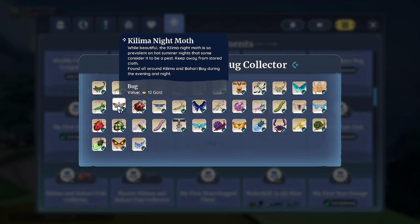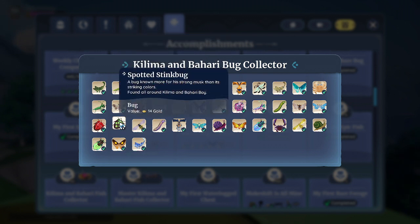The night moth is found all around Kilma and Bahari Bay during the evening and night — these are pretty common at nighttime and aren't too hard. The stink bug is found all around Kilma and Bahari Bay; you'll find these everywhere.